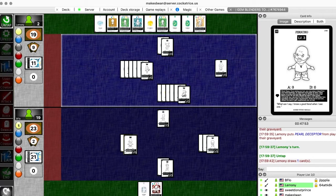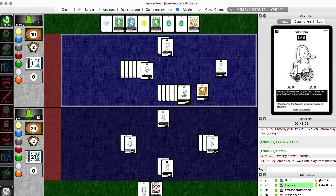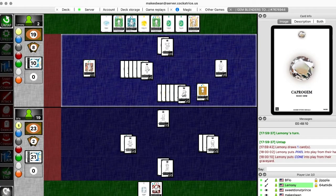I think he was one turn away. Because he had... that was a good play. I'm going to put pixel out - instead of times four the Pearl to take the round. Cone out from my discard, and put cone out. Use cone to discard pixel.